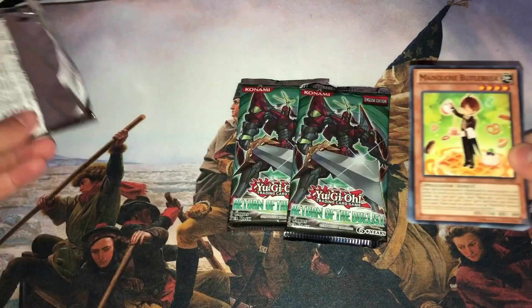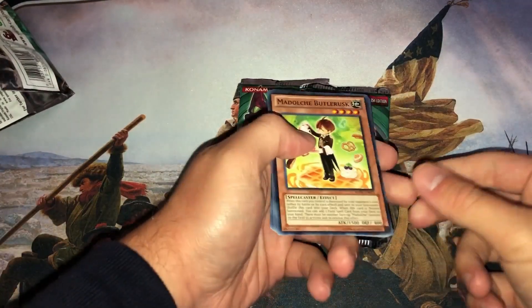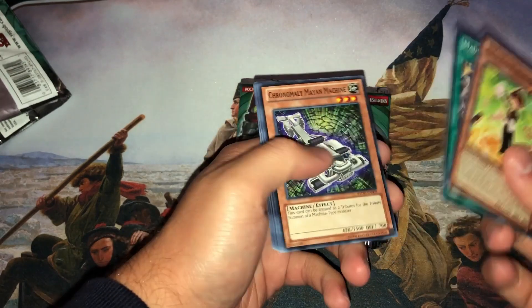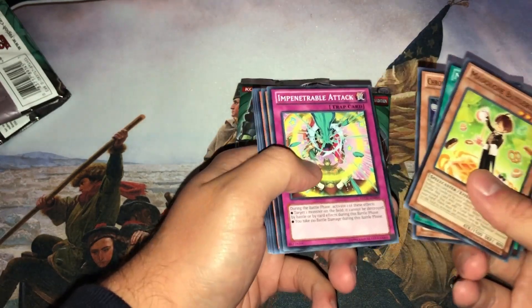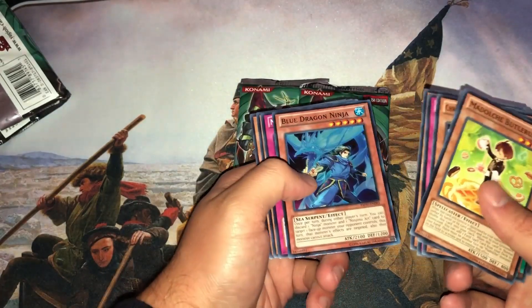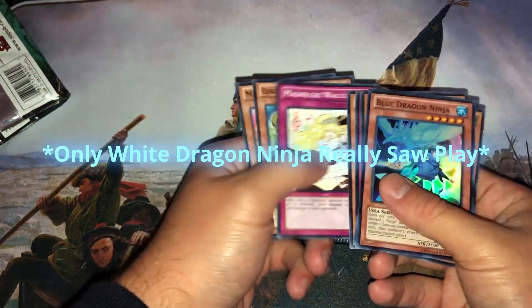Let me start off with the Madolche card — forgot they were in the set too. Bottle Mew, Madolche Chateau — that's awesome, we got the Field Spell. Chronomaly guy and Chronomaly Crystal Bone. And then Blue Dragon Ninja — one of the newer Ninja boss monsters. So that's pretty cool, got that as a super rare.